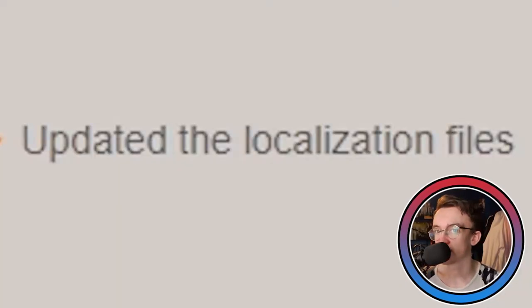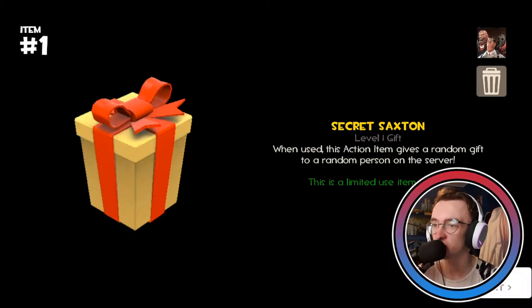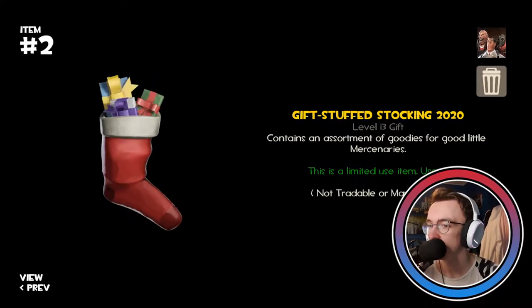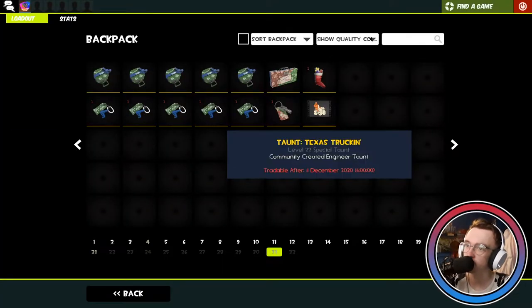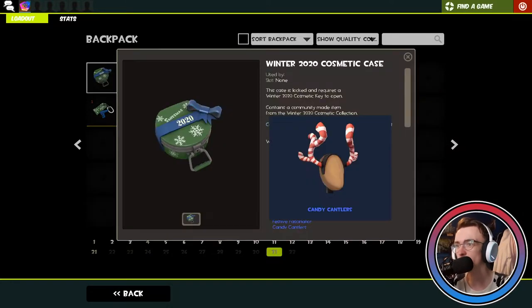Should we hop into the game and see what it looks like? I think we should. I've just opened TF2 and here is my Secret Saxton, which I'll give to a random gamer, and my stocking because I'm a good little mercenary. I've already got all the stuff, and I also bought the Texas Truckin' taunt because I really like it. We're just going to inspect this item first and see what we can get.